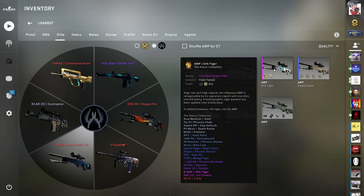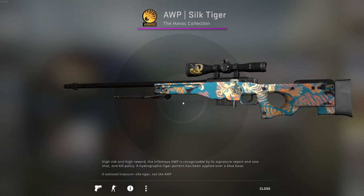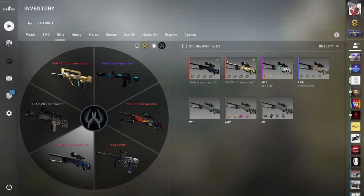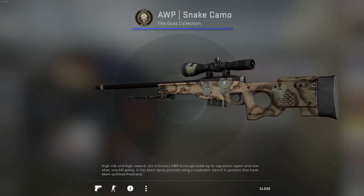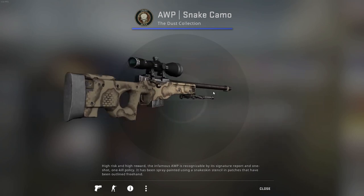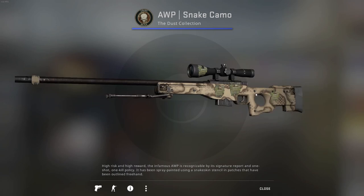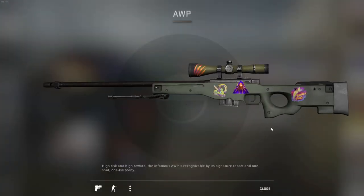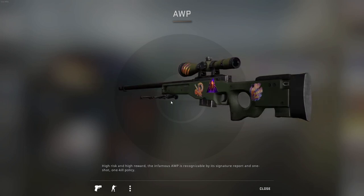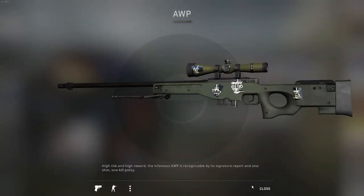I also have an AWP Silk Tiger that I got from a trade-up — field tested, looks kind of cool, but I'm not using it because I have those two AWPs. I also have an AWP Safari Mesh that I got from a trade-up — it's a pretty expensive AWP considering how it looks. I also have two default AWPs with some stickers — I did those crafts just to see how the stickers look and to feel the pain in two years when those stickers get expensive.